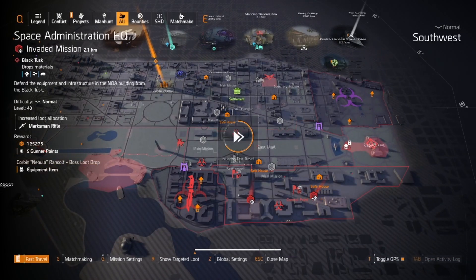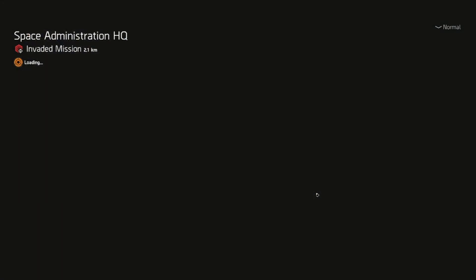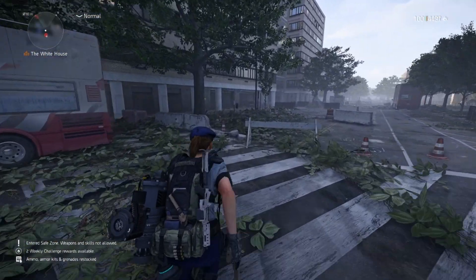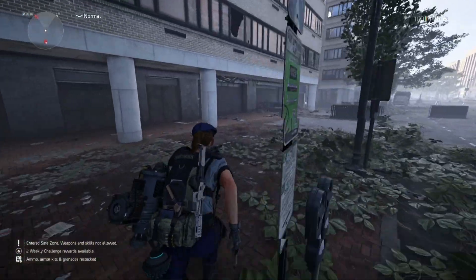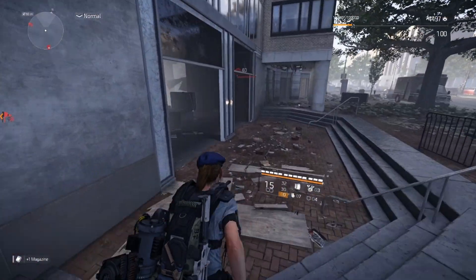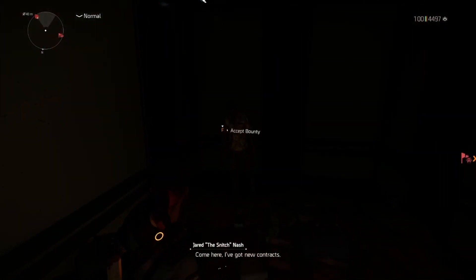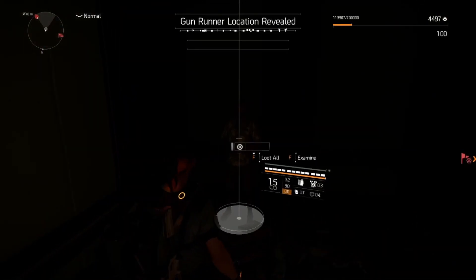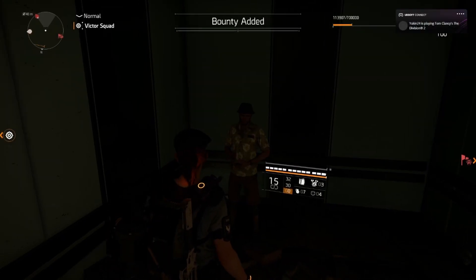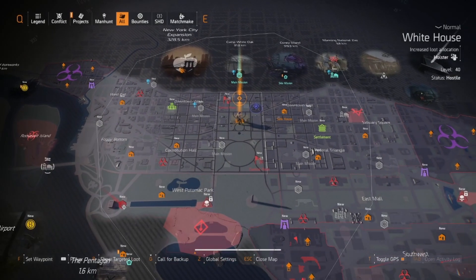There is a second location that I like to check and I will show you that now. If he's not at the museum, go over to Space Administration HQ — this is a really short run and I don't see it advertised too much. Shout out to Tosh, Genoms, and Kuru who gave me the information. Just turn around and you can already see the green triangle and all these question marks. You just run in and he's just sat there as well — easy as pie. Log out, go to a different character, come back in, and try these two locations and within a couple of minutes you'll definitely have found him.